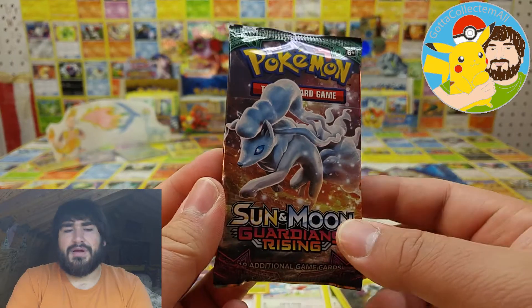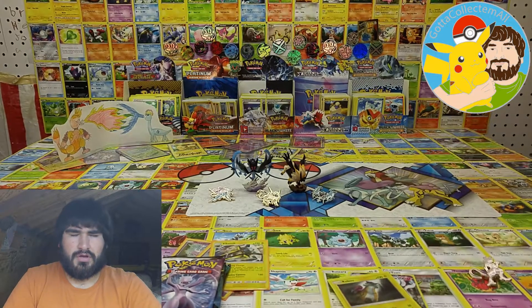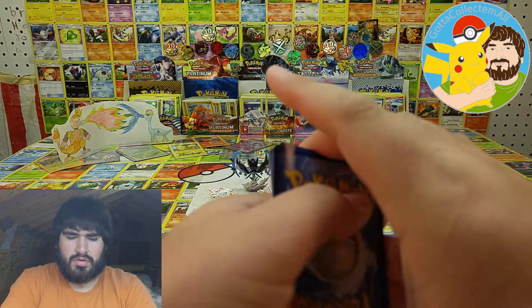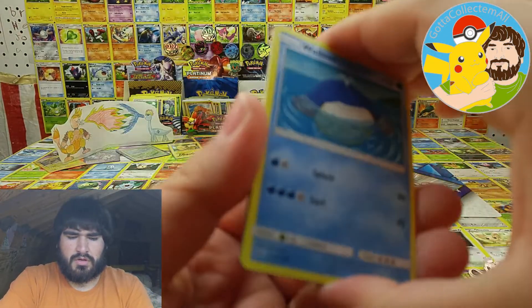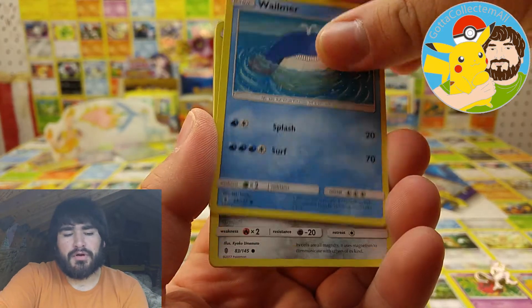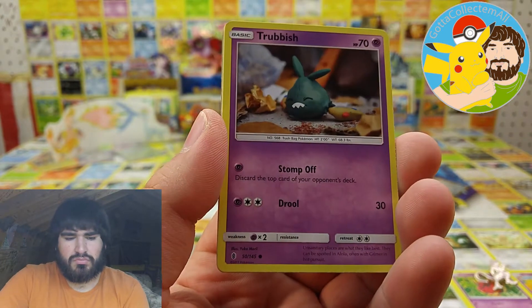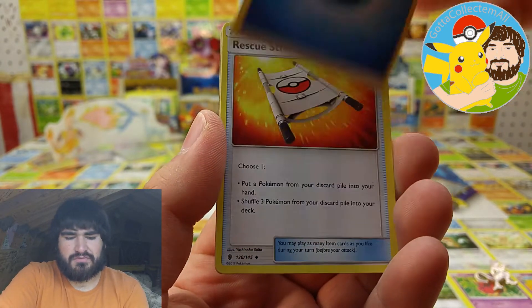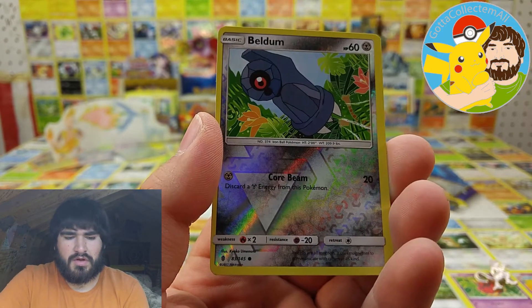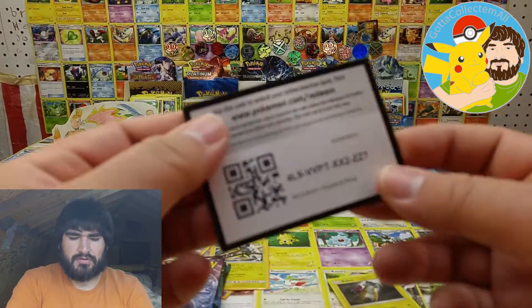Guardians Rising — Alolan Ninetales, let's see. Wailmer, Beldum, Rockruff, Machop, Trubbish, Water Energy, Rescue Stretcher, Watchog, Slowbro, Beldum, and a Heliolisk. Here's the code.